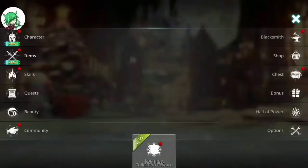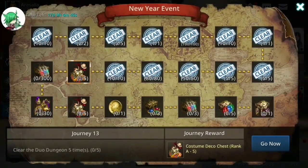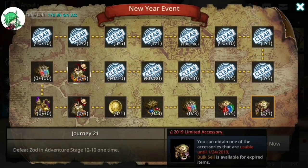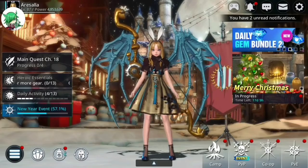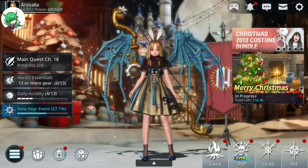If you're wondering how to get them, there are two ways. At the end of the New Year's Journey event, you will get one as a reward — I believe this chest is random, as it doesn't specifically say 'choice' like it normally would. Or you can also do it through the Christmas shop: for 30 stockings, you can get one of the items.